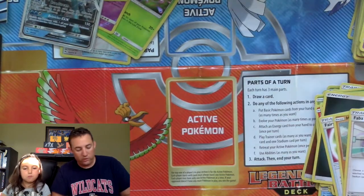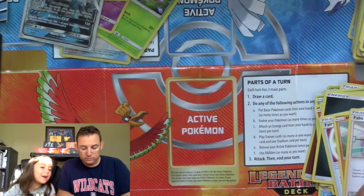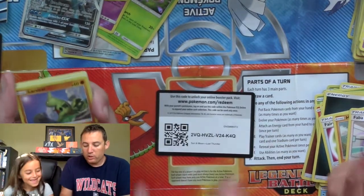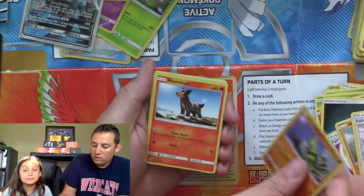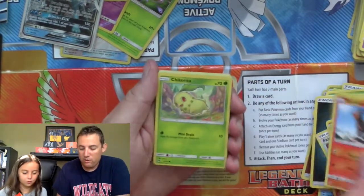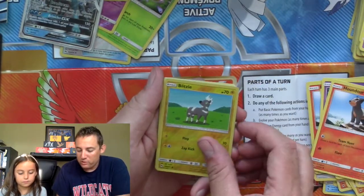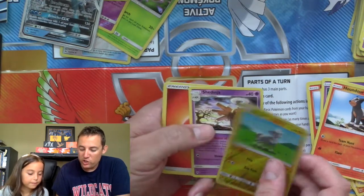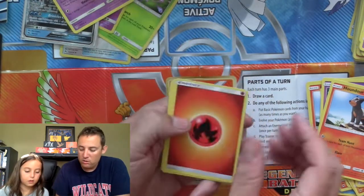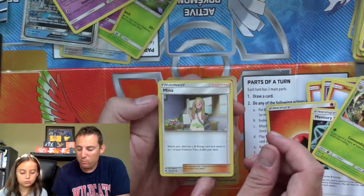Getting into pack number four — that is almost halfway there. Larvitar, Houndour, Chikorita, Natu, Houndour, Blitzle is the reverse, and Shedinja as the rare. Energy, Memory Energy, Vespiquen, and Mina.